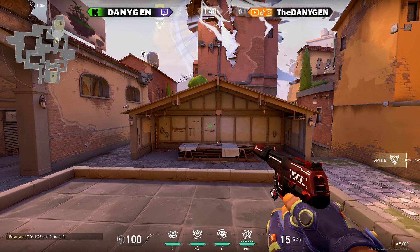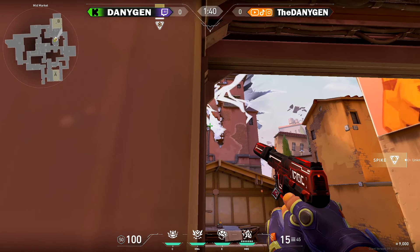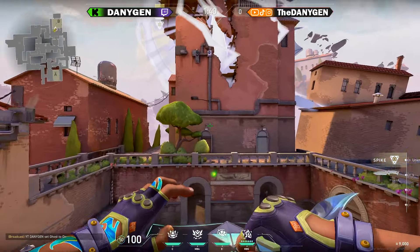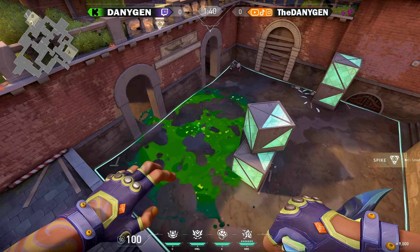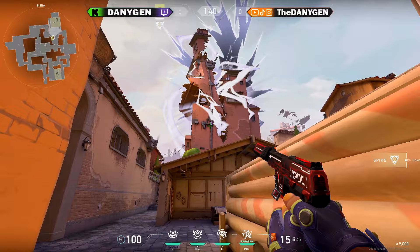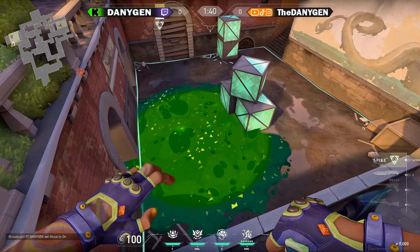In case your spike is planted on B default and you are playing your post-plant from around the market area, come towards this edge of the wall and throw your Moshpit towards the bottom right corner of this AC unit at the wall. Playing under the market, come towards this corner and throw your Moshpit towards the bottom right corner of this AC unit — it will once again land perfectly towards B default.